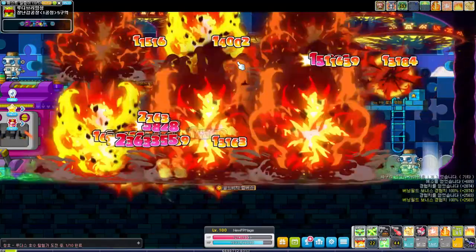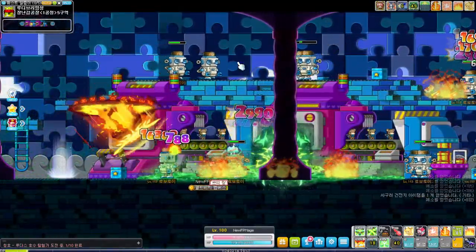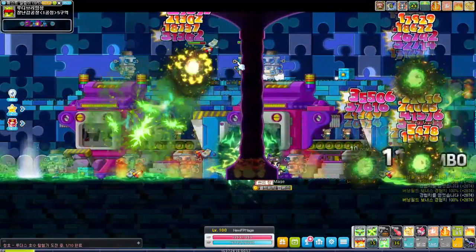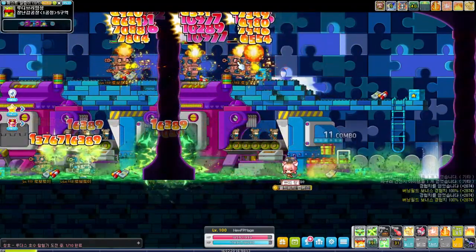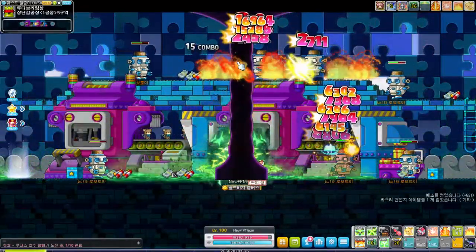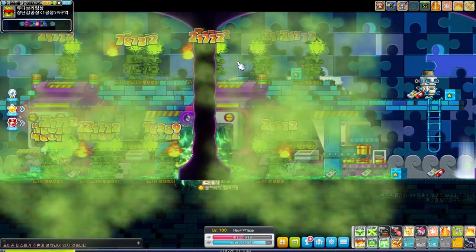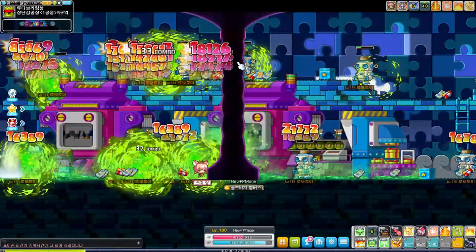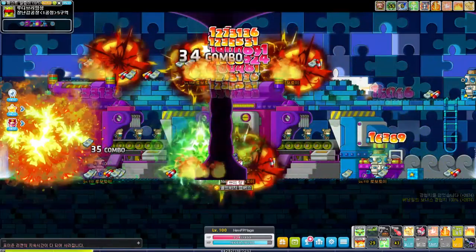Your 4th job skills just turn up the heat even more, with new animations for Paralyze, Mist Eruption, Meteor, Flame Haze, and Ifrit. This explorer remaster adds a lot of smoke to skills, which is actually perfect for the Fire Poison Mage. I personally really like all the new animations — visually this is my favorite upgrade across all the explorer classes so far. The range for Paralyze was also increased a little bit. And the passive meteor effect — that additional small meteor dropping from the sky when attacking — was changed to now have a 60% chance to activate at all times.